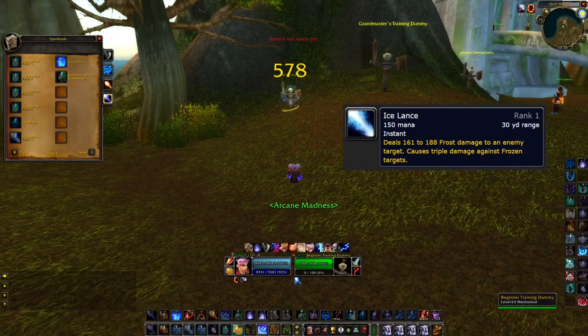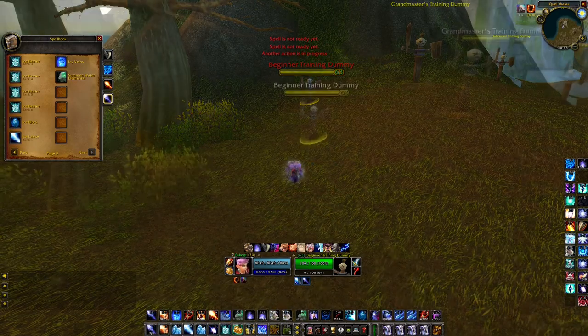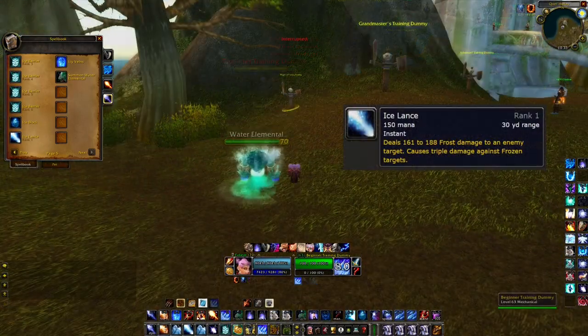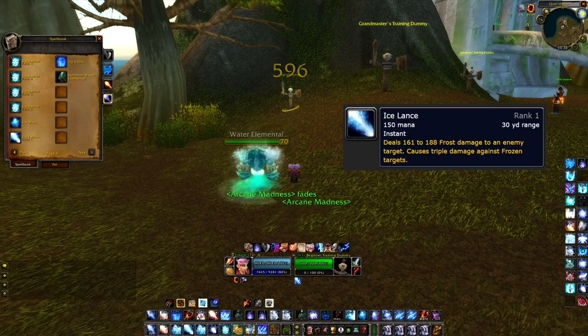Ice Lance is an instant cast that is great for pulling monsters or making huge shatter crits. In Classic we used to do a Frost Nova, Frostbolt, and then Cone of Cold for the shatter crit. But in TBC we can be really far away and still do a huge shatter crit with Frostbolt and Ice Lance.